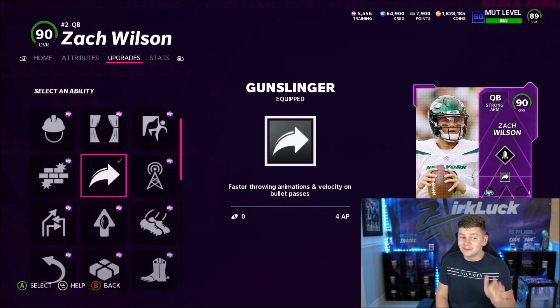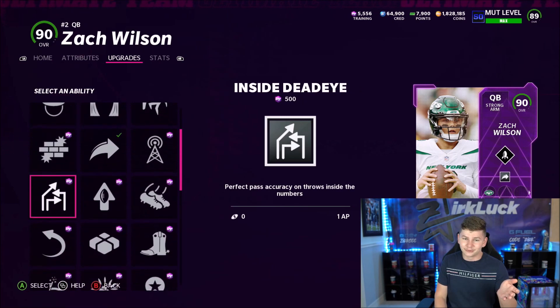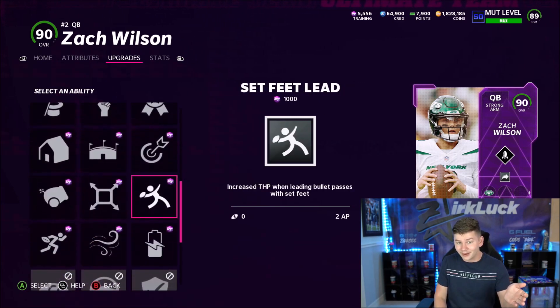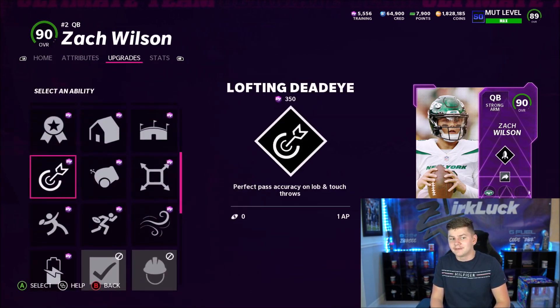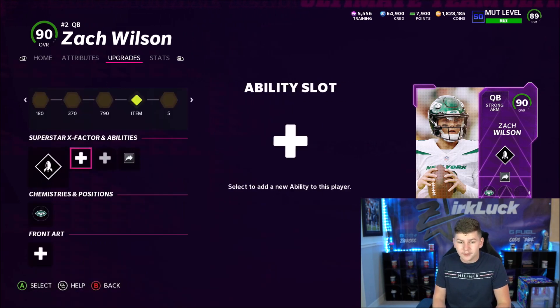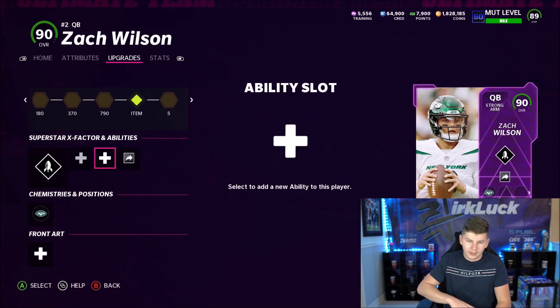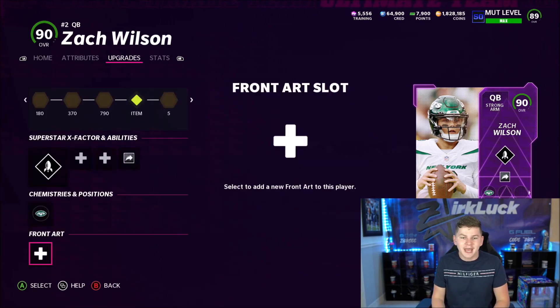In tier 3 he gets Inside Deadeye, Pass Lead Elite, and Set Feet Lead. In tier 2 you could also run Set Feet Lead, but you really don't need it. With Gunslinger you get faster throwing animations, velocity, and bullet passes — so just use Gunslinger there. It's a lot of AP though. He only gets the Jets chemistry.